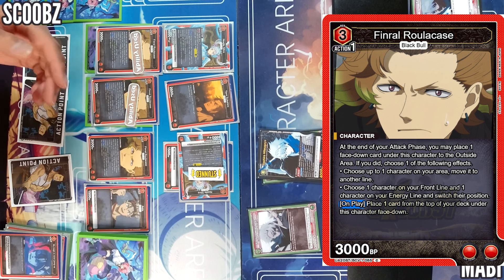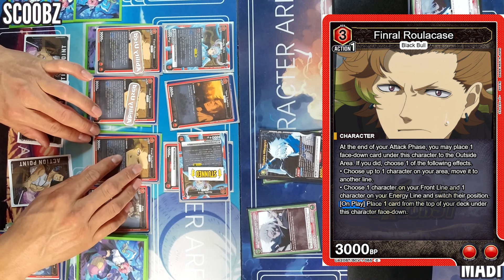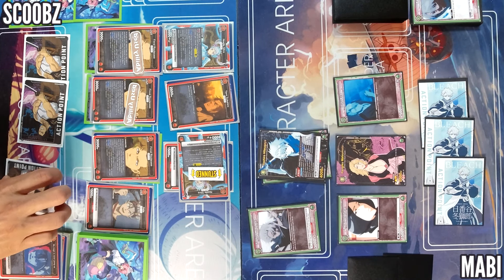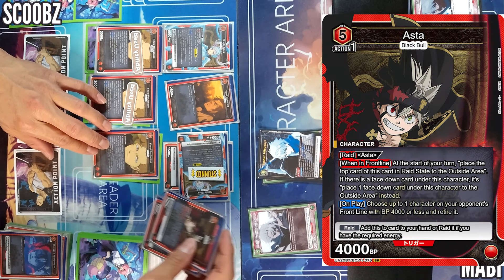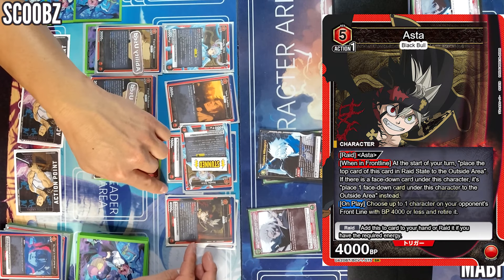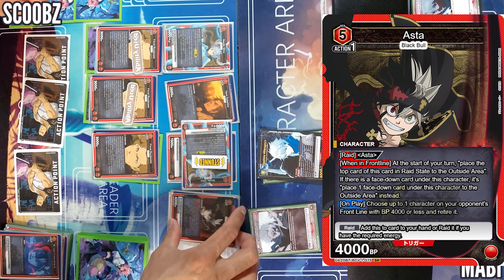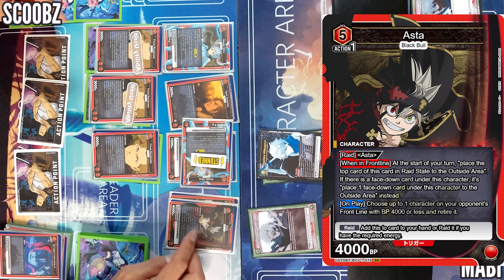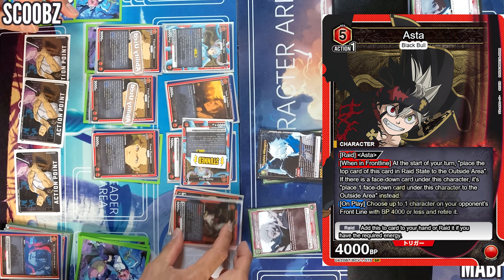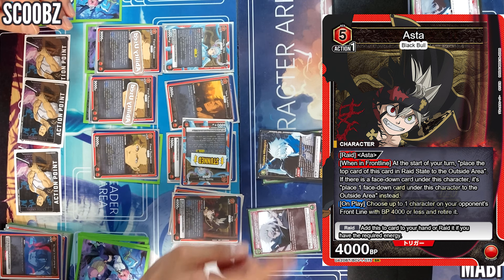You get another card — sorry, I looked at it by accident. On play, place one card from the top of the deck. Now I'm gonna spend one to raid on Asta. His ability: when in the front line at the start of my turn, place the top card in raid state to the outside area — so he gets kind of cycled out. If there's a face down card underneath this card, place one face down card — but I don't have a face down card. On play, choose up to one character on your opponent's front line with BP 4000 or less and retire.